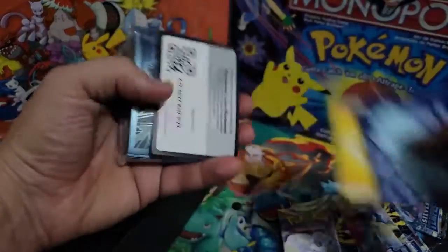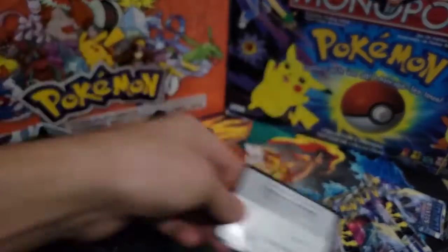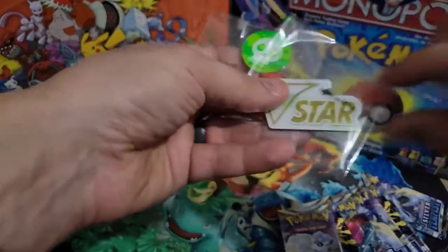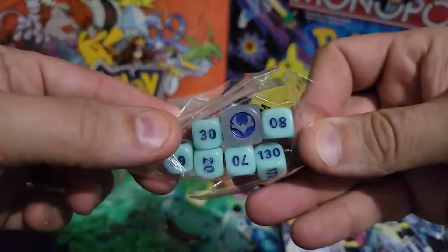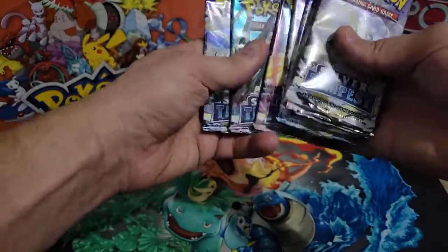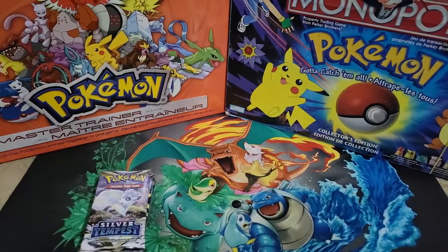You get your dividers, you get your energy, you get your code card, and you get these great looking Vulpix sleeves. You get your damage markers, your dice — all the goodies that normally come in it — plus eight lovely packs.